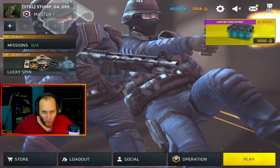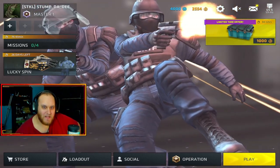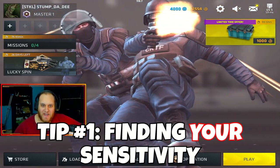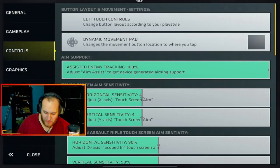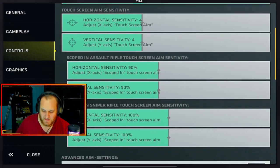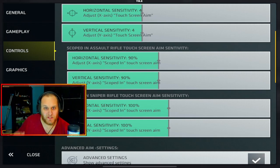What's up everyone? It's your boy Stump. And the number one tip that I could give everyone — the most important tip — is to find your perfect sensitivity. Some of you watching are probably using your favorite pro player's sensitivity, but I'm here to tell you this is not how you get to play like them. The only way you can play like your favorite pros is finding the right sensitivity that works for you and you alone.